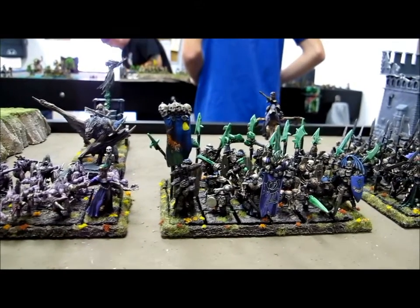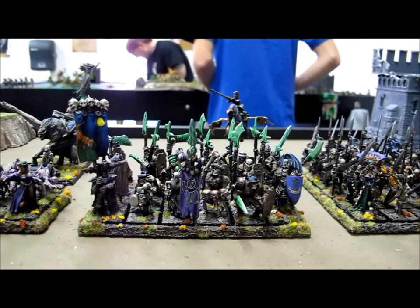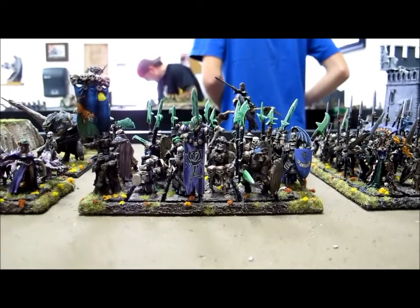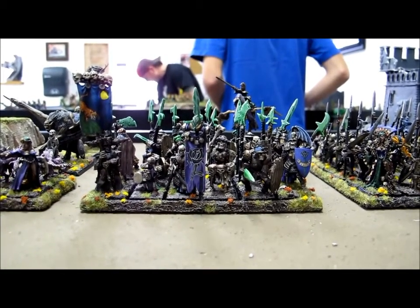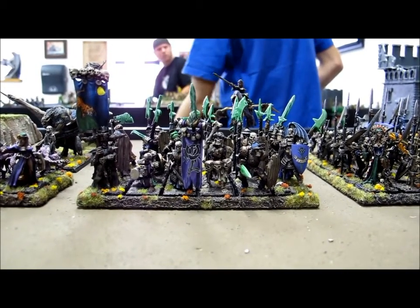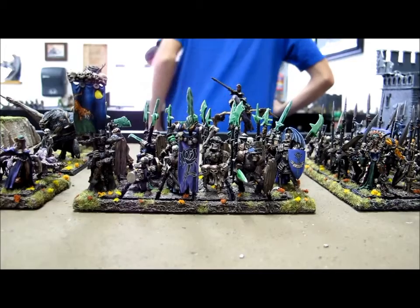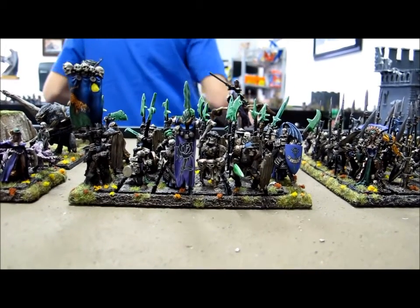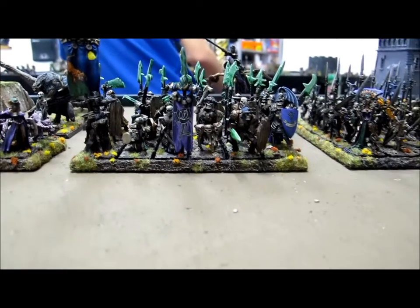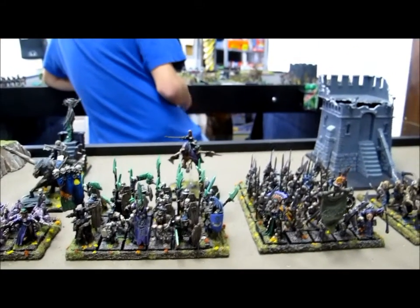Behind my main combat blocks, the Black Coach is behind the Ghouls, the Vampire on the Hellsteed is behind the Grave Guard, and that building behind the Skeletons is actually my Terrorgheist. Two of those models can fly and the Black Coach should gain the ability to fly in the second or third turn. Those models are all vulnerable if they get charged — they're probably going to be taken off in one or two rounds of combat — so I'm sitting them back to protect them for the first few turns until I can fly them out into a better position.